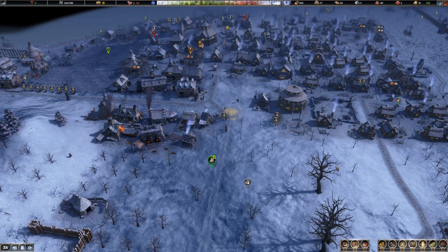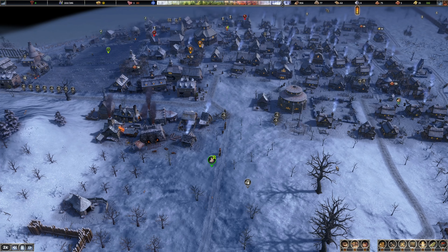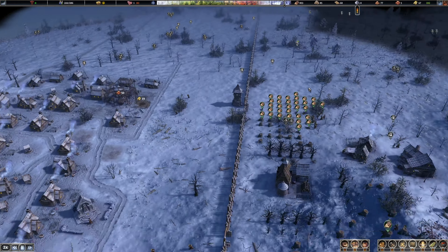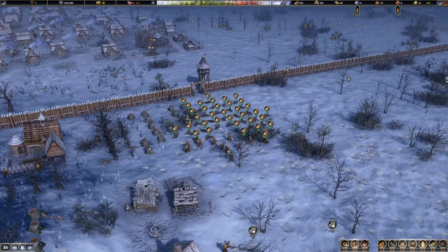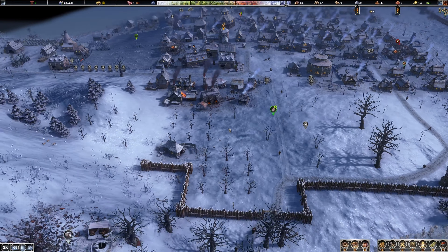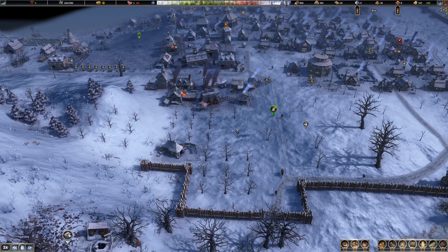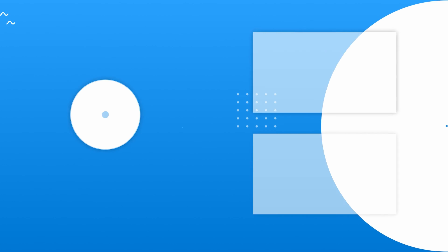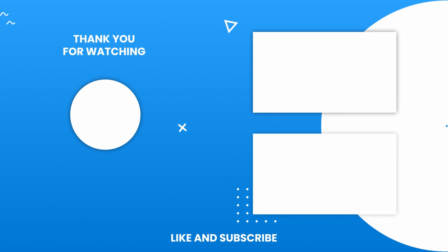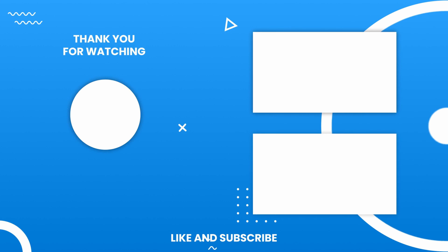We'll end this one here - thanks for watching as always, throw a like down below, comment, subscribe to the channel and follow along with our Farthest Frontier journey. I think we did pretty good today - we upgraded a lot of buildings and we got cows. We moved our wall and they are just chopping away - 850 logs, crazy. I will catch you all on the next one, thanks everybody!